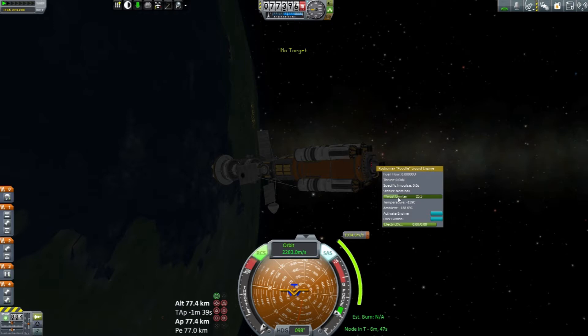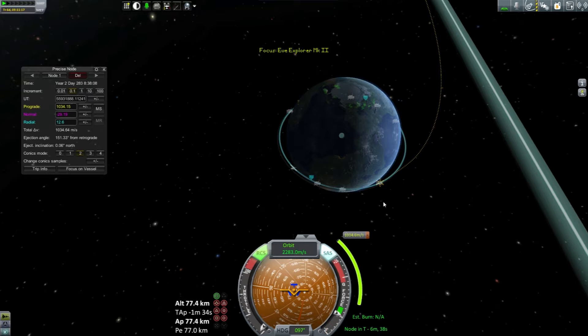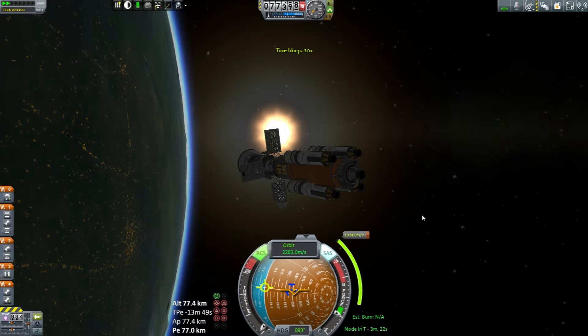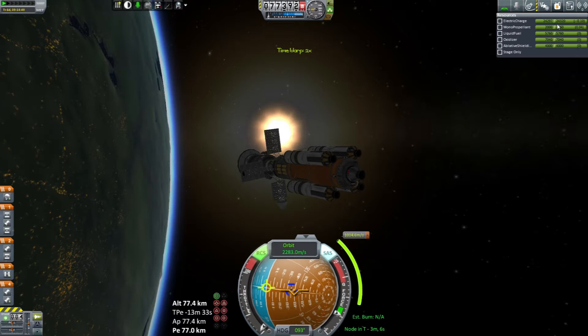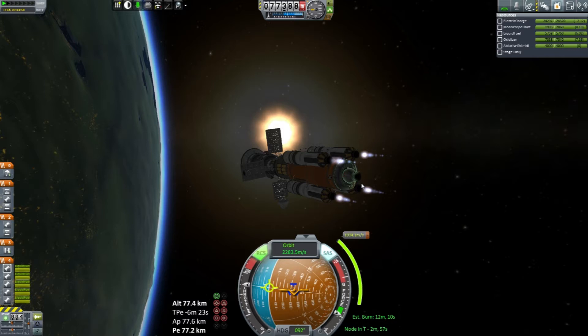We're going to put the Poodle in at 25% thrust and burn at T-minus 3 minutes. Pretty sure that's going to be the right time. Just hoping we're not going to wind up burning below the horizon. We're still six minutes away, so that's quite a distance in orbit. T-243 should be good.